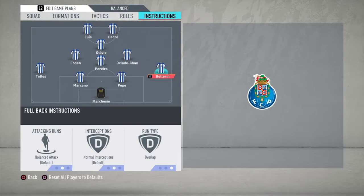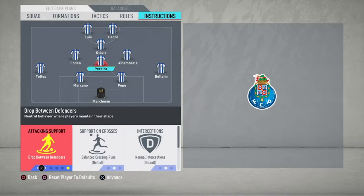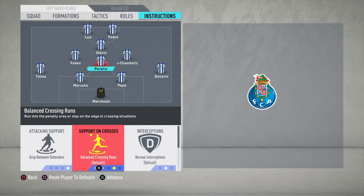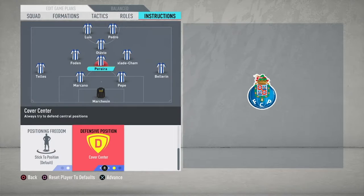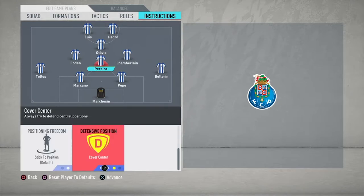Due to the volume of players we have in the centre, it's going to give us more opportunity to get goals. Moving on to the central midfield trio: for the central player, we've got attacking support set to drop between defenders. This gives additional support when caught on the counter-attack or in a defensive transition. He assists mainly in terms of defence rather than attack. Support on crosses is balanced, interceptions normal, and for positioning: stick to position, with defensive position covering the centre.